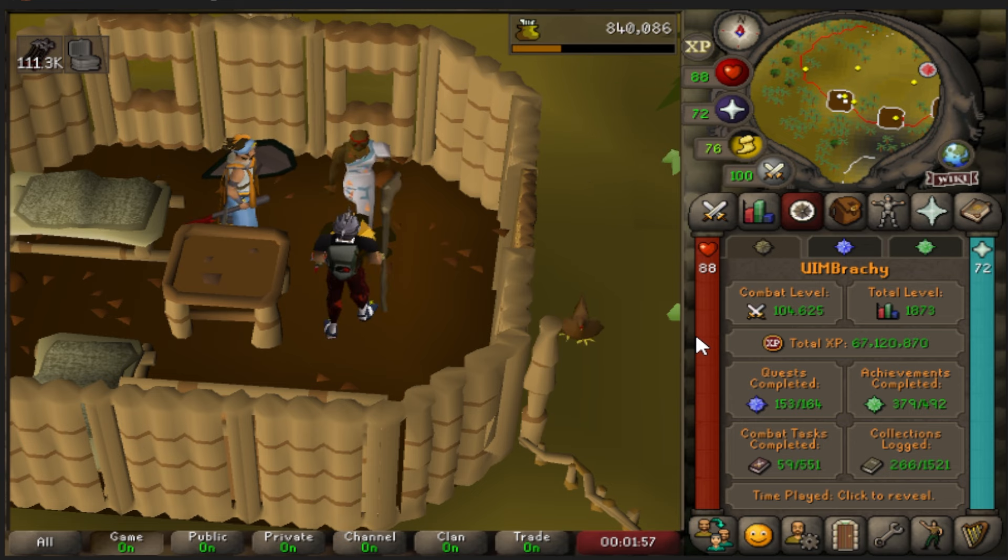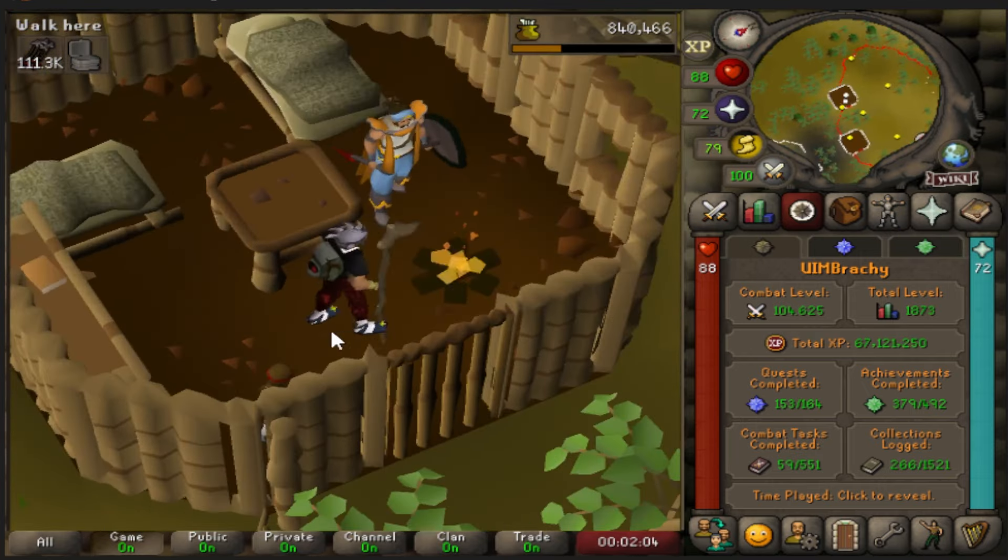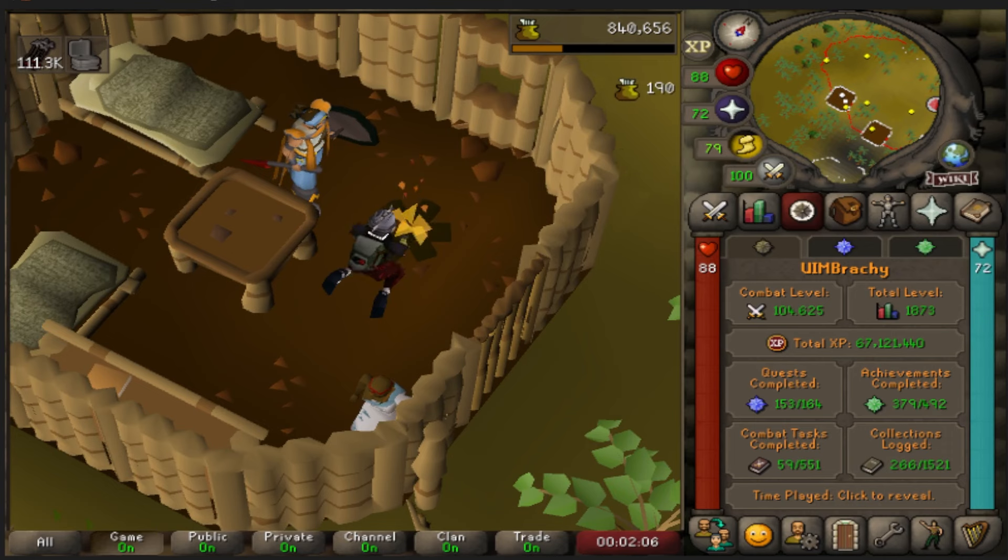My only real goal this episode is to get my cooking level up to the point where I can cook sharks, which is 80. So then we'll have a way to catch and cook noted food which heals 20, which is going to be just awesome for PVM. That's one of the things I love about UIM — unlocking minnows was pretty cool on my Hardcore Iron Man, but it wasn't the same kind of game-changer as it is on this account.